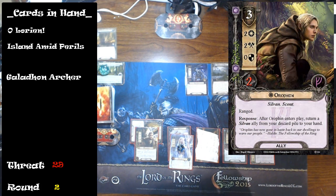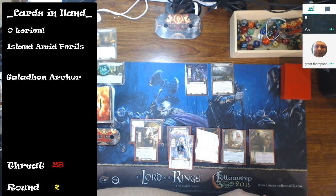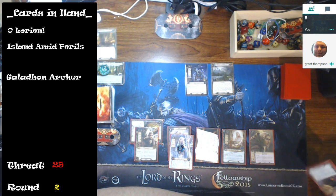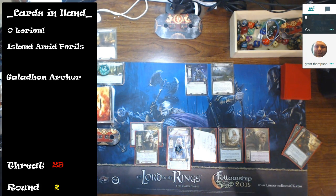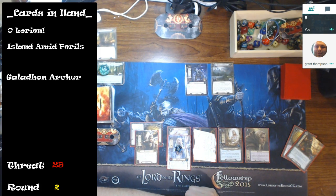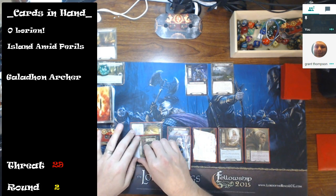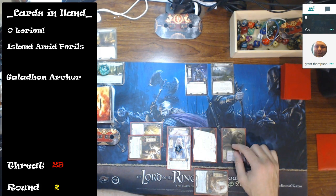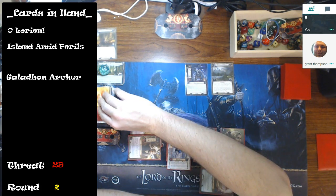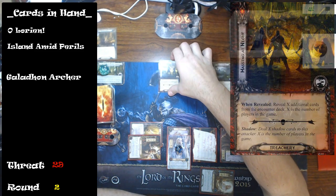I'm going to spend two Leadership resources to bring out Orfin. He has good stats and is buffed by Celeborn, meaning his stats are added to. Normally you wouldn't want to bring Orfin out without a target for his effect, but because of Island Amid Perils it kind of negates that, and I can also lower my threat. So I'm going to quest for seven against two — that's good.